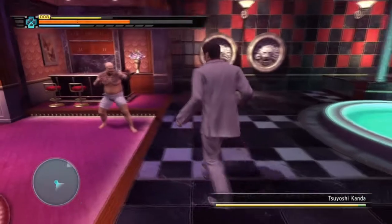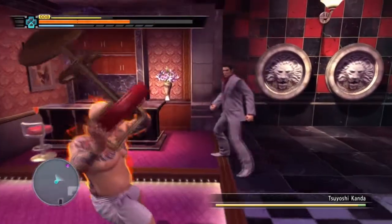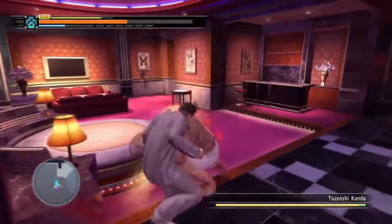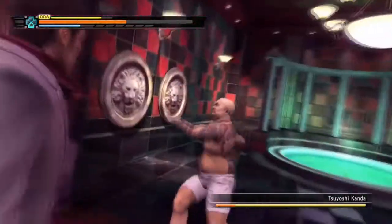The tiger drop does huge amounts of damage. If you can time a tiger drop against Kanda at any point in the fight, use it. Literally just aim at him with R1, hold R1, and then triangle. Right in the stomach — does so much damage. It's exactly what you need.